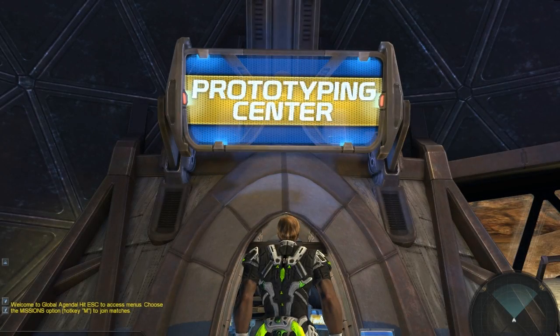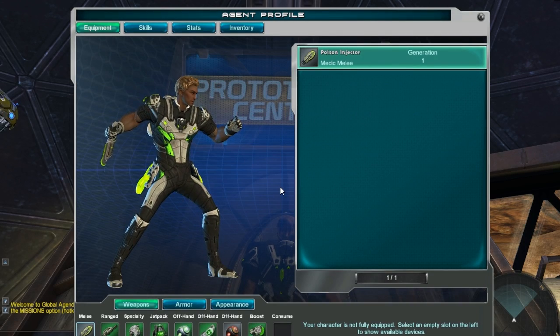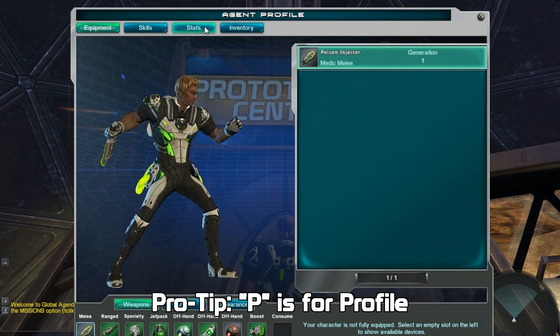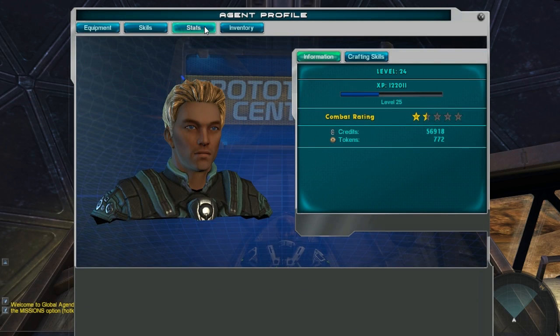Now that you know the locations that are important for crafting, let's view the Agent Profile to examine the crafting skill progress meters. As always, the default key for opening your Agent Profile is P. At the top of your profile, click the Stats button. Then click the Crafting Skills button.